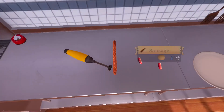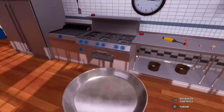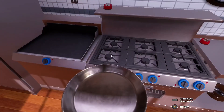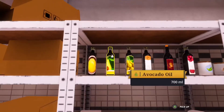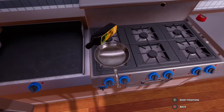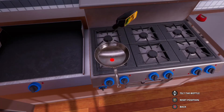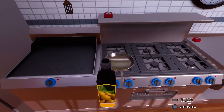We're gonna need a frying pan — there we go. Set it on the ring. We're gonna need some olive oil — slap that lid off, pour some olive oil in. There we go, a little bit, that'll do it. That is enough olive oil.